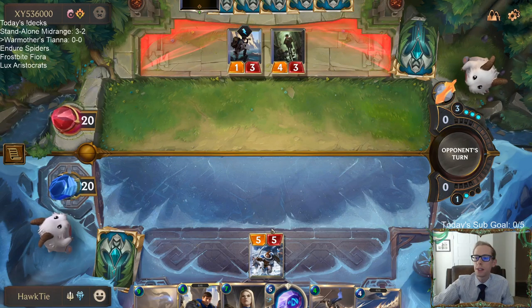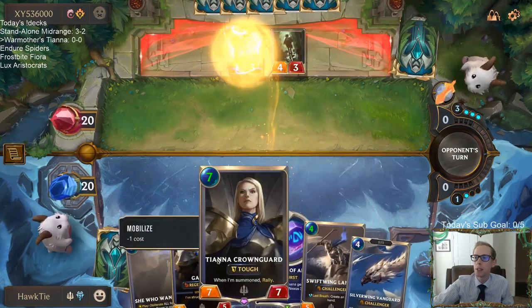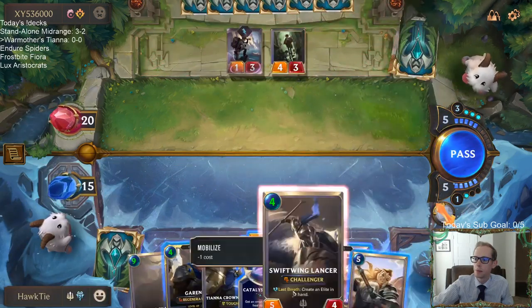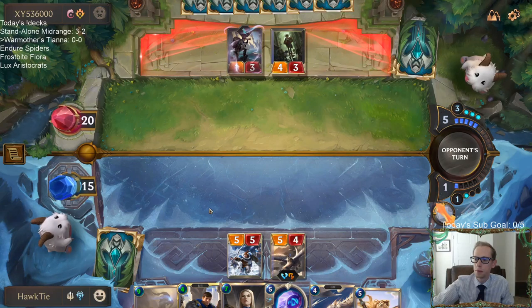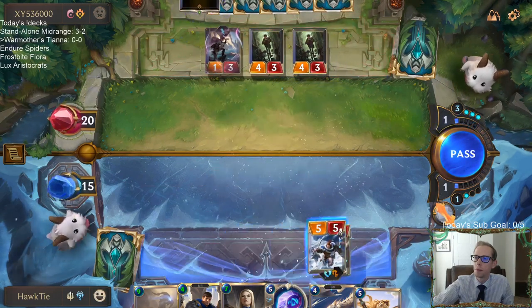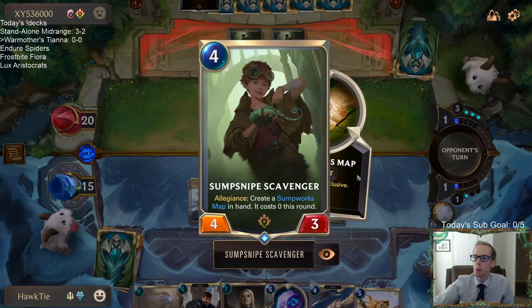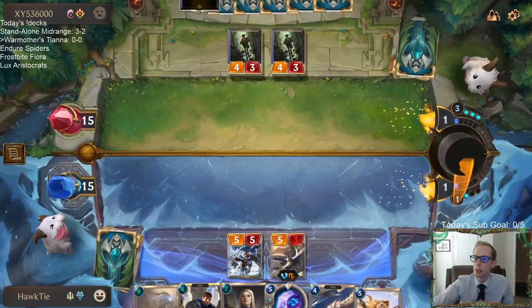We may struggle against Deny, but that's just a couple of our top-end cards that can get countered. As you can see, we have a ton of awesome things to play besides relying on cards that get denied. So definitely want to get rid of this thing. This is a cool combo I haven't seen really before — this thing makes a Sump Works map to grant something Elusive, and you grant the Mariner Elusive because whenever it attacks you support and make something else Elusive also. Really cool combo.